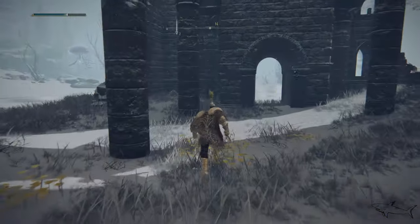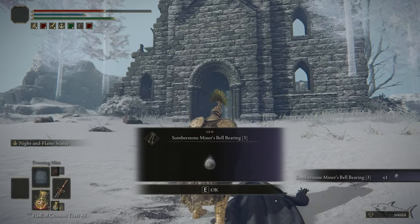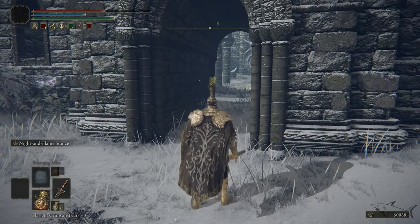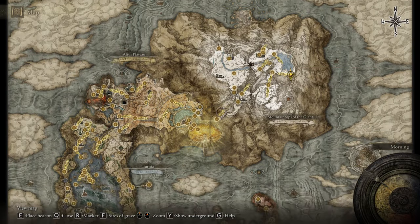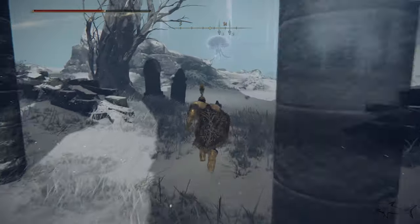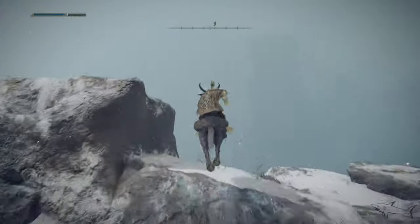You can take this Sacred Tear — it's very important. There are two more items you can get. One is right in front of the church: the Somber Stone Miner's Bell Bearing — this is where you get that item. The last item is on the cliff on the left side, as you face the church or the statue.